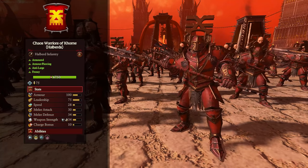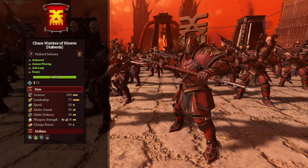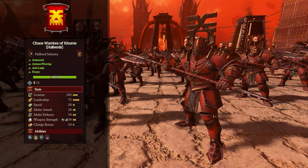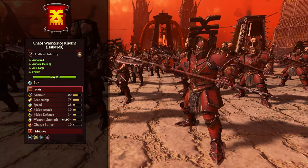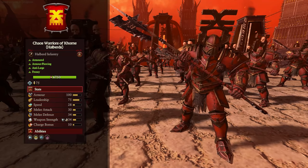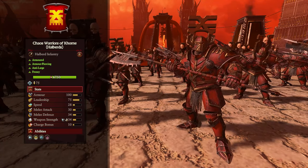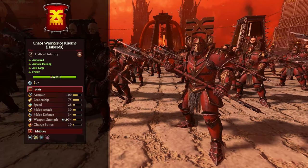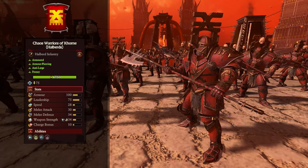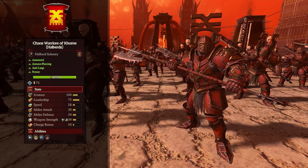And lastly for Khorne's infantry, the Chaos Warriors of Khorne Halberds — your anti-large choice. If you want a unit to defend your flanks from cavalry and monsters, these are the boys to do it, or you could leave one in the center to murder any monsters that attack your frontline, or at least spook them off. Because they're so slow at 28 speed, they struggle to catch monsters or cavalry. They do have charge defense and charge reflection so they'll want to stand still if something charges into them. They don't have a ton of melee attack and they don't do terrifically at fighting infantry.